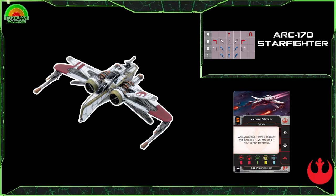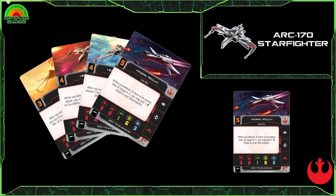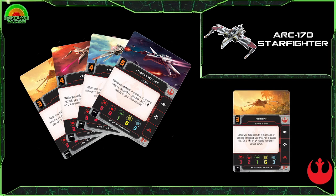You don't get a lot of pilots with this and they are all named pilots — there's no generic ARC-170 at this time, though maybe a future release will give us some generics. I want to give a shout out to Nora Wexley, who has another appearance for the Rebels in the ARC-170 with the same ability she has in the Y-Wing — a great ability on the ARC-170 as well. But the pilot I want to look at is Iptisam, the I3 pilot, survivor of Endor.